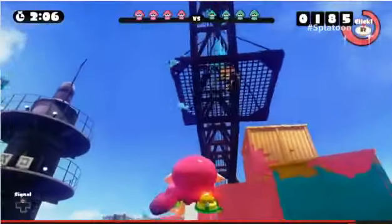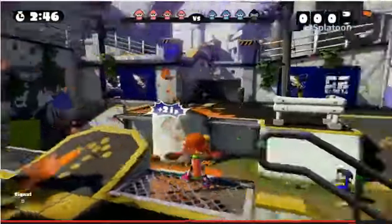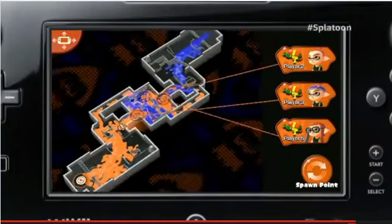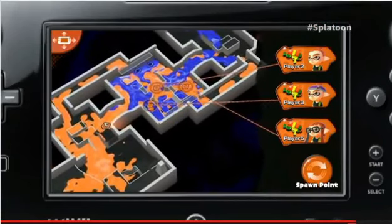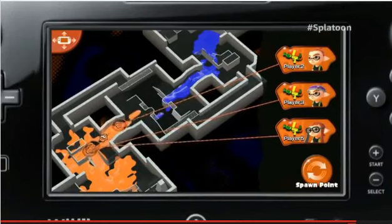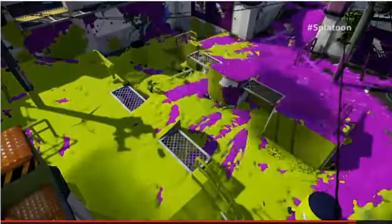When you're using the gamepad, you can quickly look up or tilt your gaze downward to aim. It's really natural and intuitive. I think these controls are a great use of the gamepad's gyro sensor. An overhead view of the entire map is also displayed on the gamepad, and you can check it to see what colors of ink are being splattered where in real time.